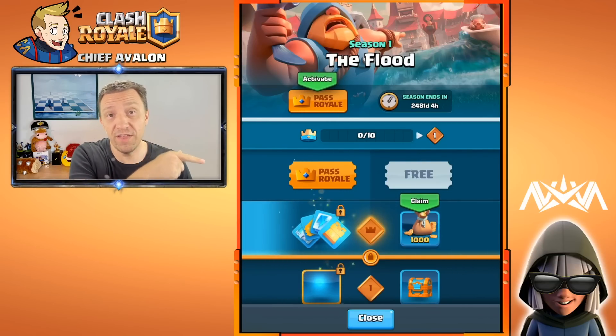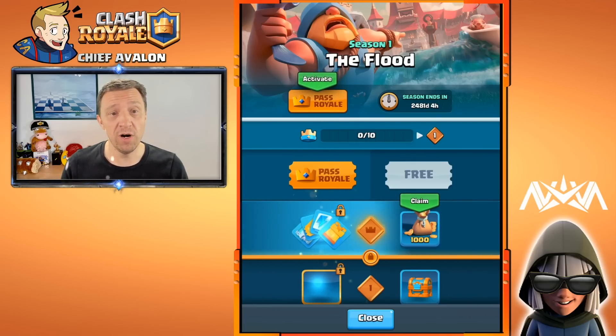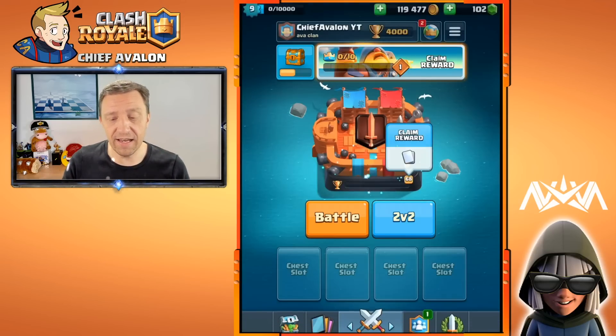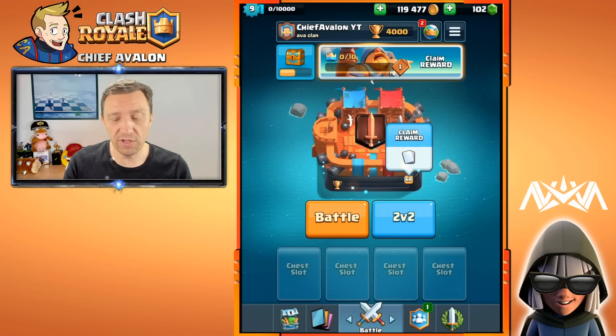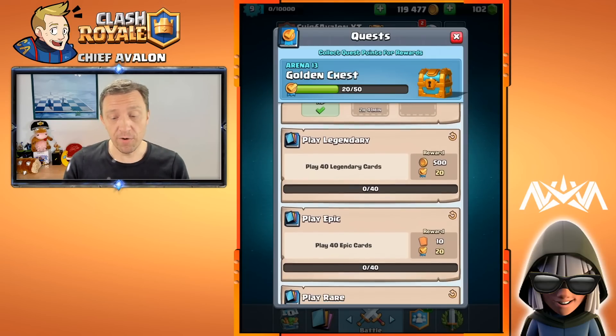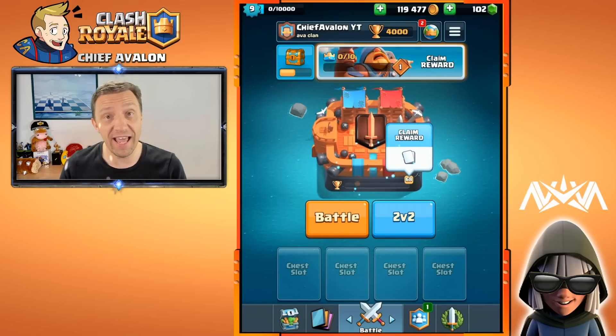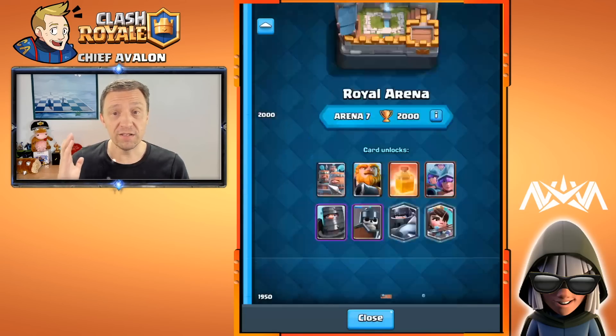The crown chests are not entirely gone — they're now just on that track. So you will still get them at 10 crowns as before, but they're now on the free track here rather than on the main screen. And by the way, quests remain here, so don't worry about that.